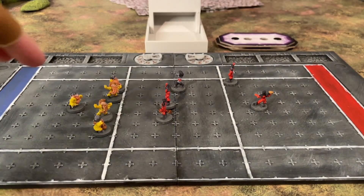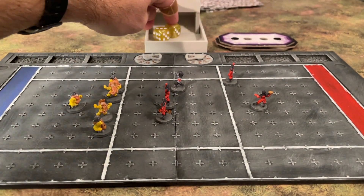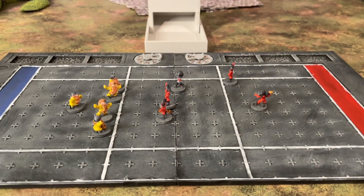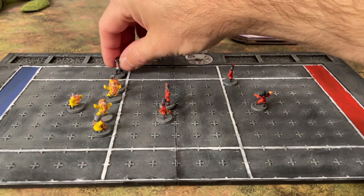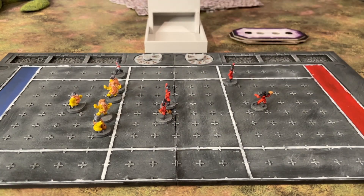We have a couple of dwarf brawlers and — two failed activations. So play will pass back to the dark elf team. Now the witch elf will attempt two activations; one of them is good so she will move to the right side of the pitch.